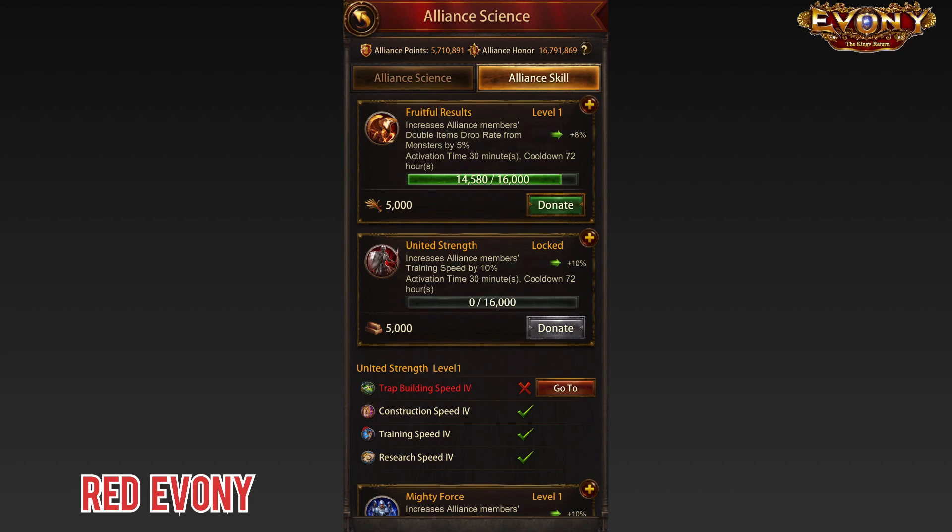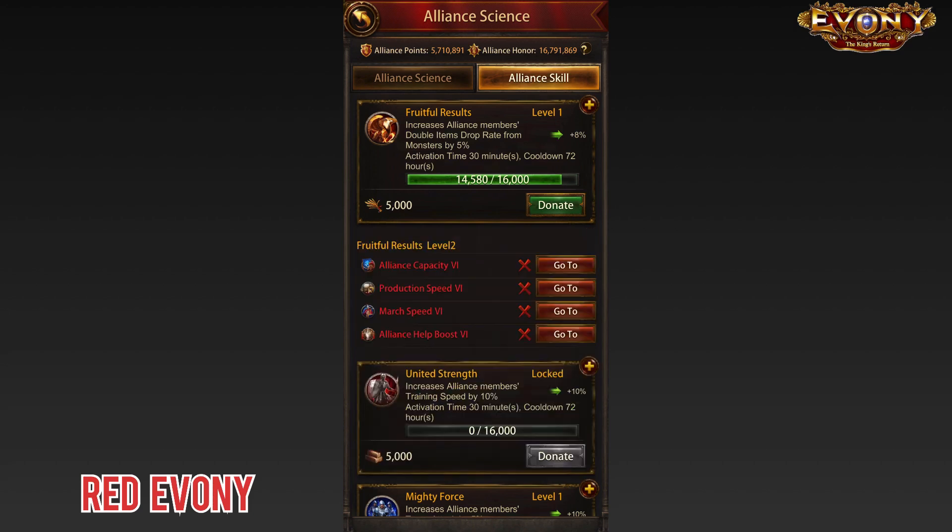In some cases, as you see for United Strength, the Alliance skill may be locked, and the skills have prerequisites. You need to meet the prerequisite to unlock the next level. If we look at Fruitful Results, we can see that to move to level two, we need the following Alliance sciences done, and the same thing will apply when you're trying to move to level three.